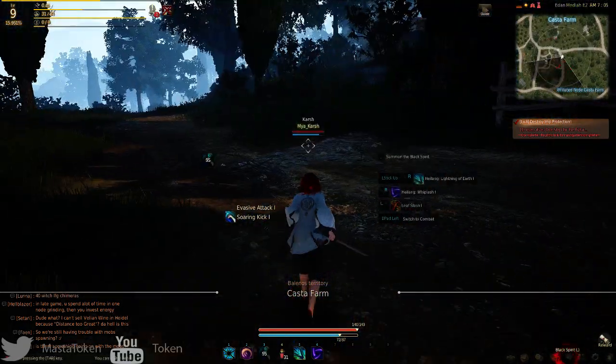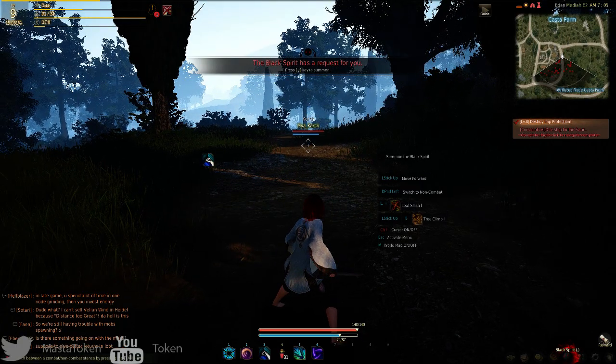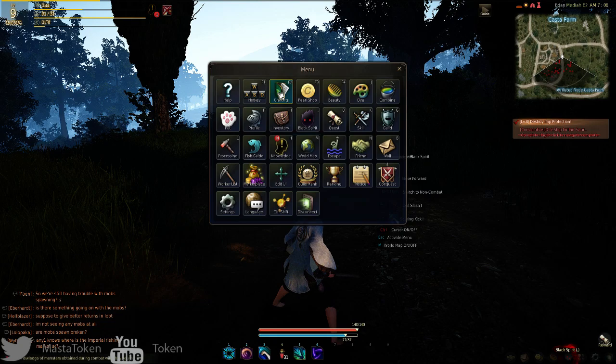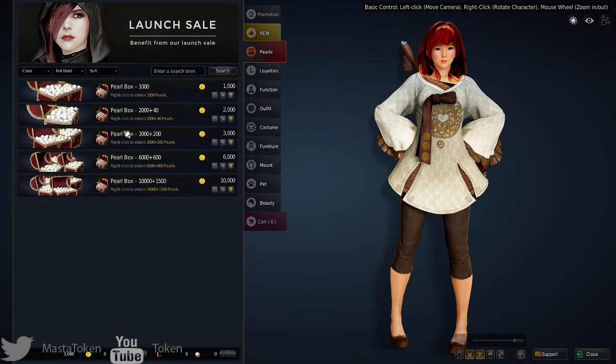Let's go into the menu and show some stuff off. There's a help option, hotkeys, crafting, and the money shop. I'll say the stuff in this shop is actually incredibly expensive — like it doesn't even make sense.